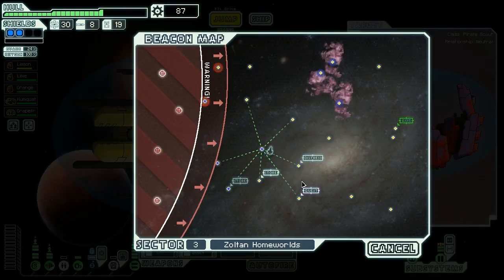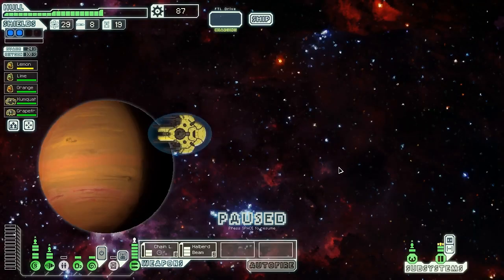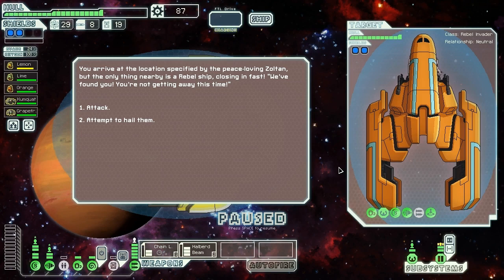Look at all these distress beacons — holy cow. We can go to the quest beacon. I'm going to go to the quest beacon first. There are two options: we could get Zoltan shields, or we could get Envoy. Either would be nice.